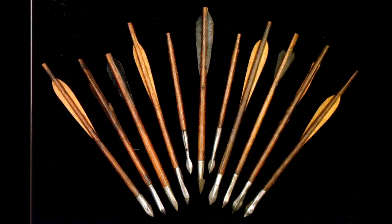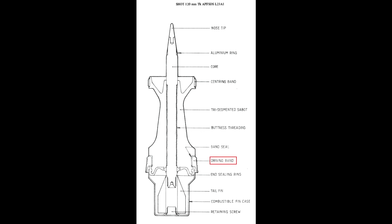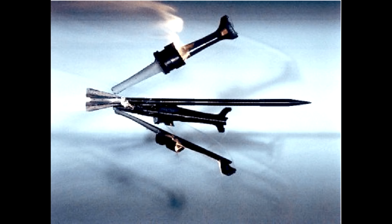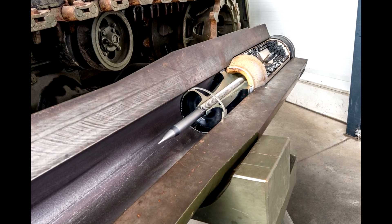Some tanks do have rifled guns, but they still fire fin-stabilized projectiles. The way this is done is with a special ring around the sabot that spins instead of the entire projectile, thus accelerating the projectile without actually spinning it. These projectiles always have a diameter more narrow than the diameter of the main gun, and thus require a discarding sabot of the same diameter as the main gun, which carries the projectile through the barrel. But as soon as the projectile leaves the barrel, the sabot starts falling off, or discarding, letting the projectile travel on its own.